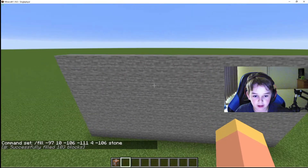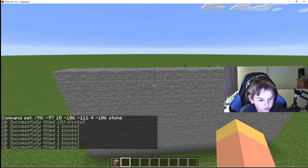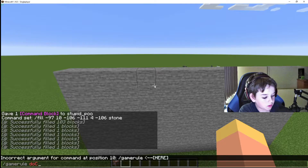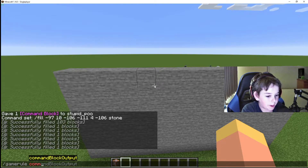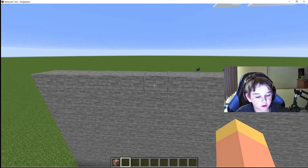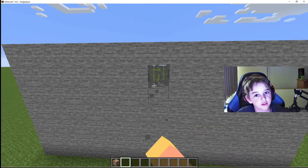And bang, you've got an indestructible wall, as you can see. If you want to get rid of the chat spam, do slash gamerule commandBlockOutput false. Then to clear your existing chat, press F3 and D — chat will be cleared and it won't come up anymore.